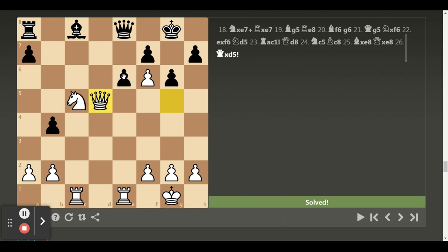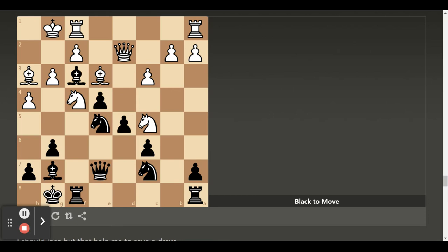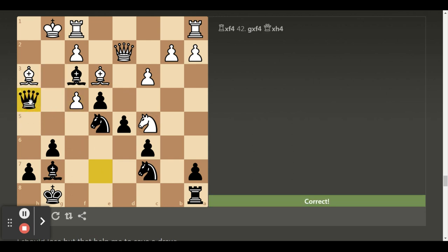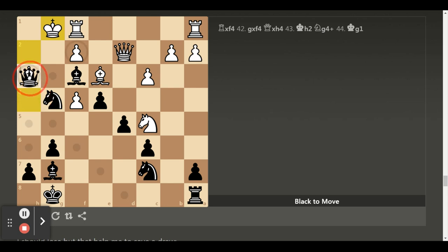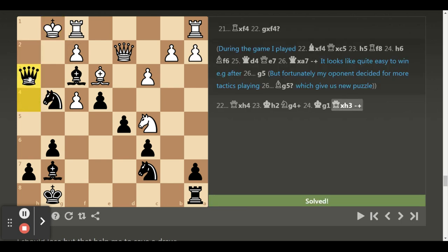Here I was playing white — just terrible, with many blunders. Black to move — how to win. Rook takes knight on f4. I totally missed it during the game. G takes e4. During the game I took with the bishop. But now queen takes h4. Still black wants to give checkmate. Check — queen takes bishop on h3. Black is winning.